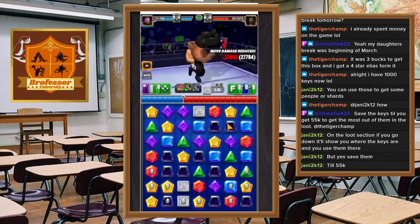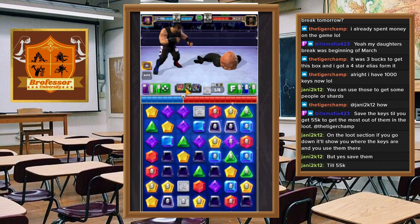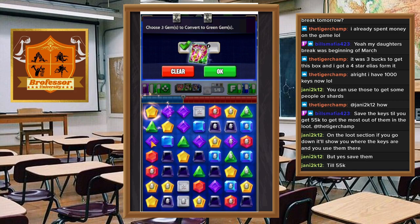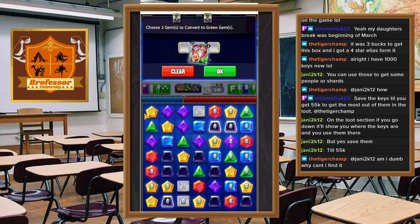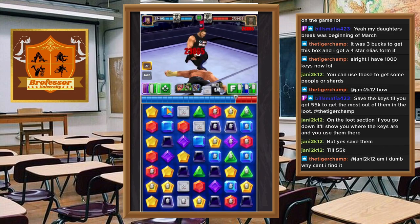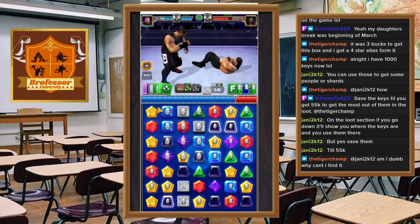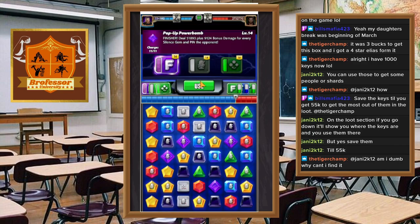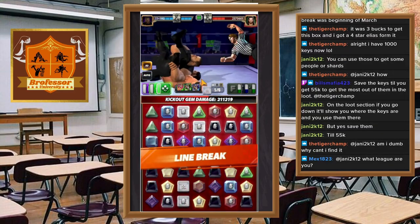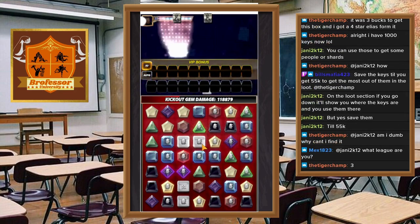All right, but now we have a lot more purple on the board so we have a lot more to work with. I need to use one of these first — that's not what I want to do. We'll take the five-match and hopefully we don't cascade this out — and we totally do. Okay good, that worked in our favor. That was a yellow gem, doesn't help us. All right, hit the finisher — one, two, three. There you go y'all, boom boom!